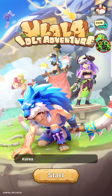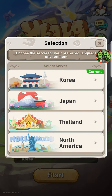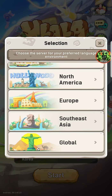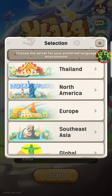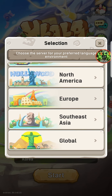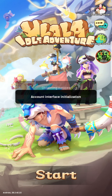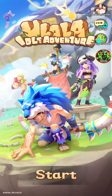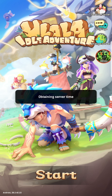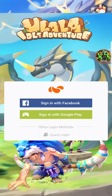Okay, language chain server — we have Korea, Japan, Thailand, North America, Europe, South Asia, and Global. I'm gonna go for Global, because Korea is freaking toxic. Language: English. Obtaining server time — it's 11 a.m.